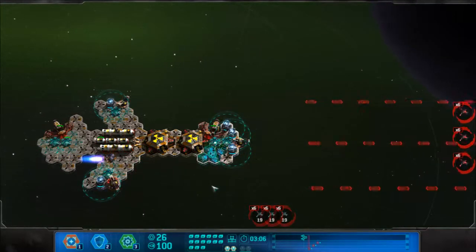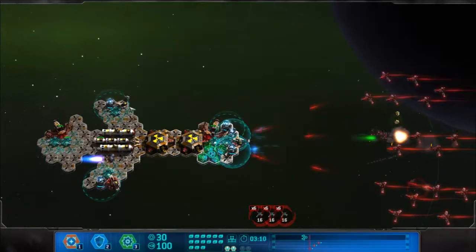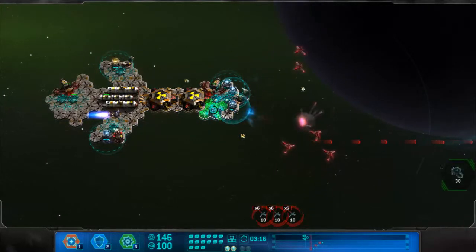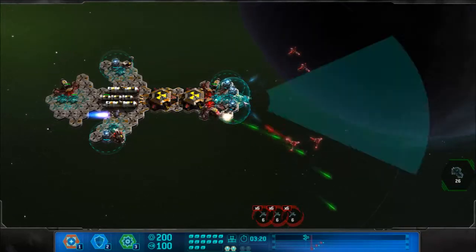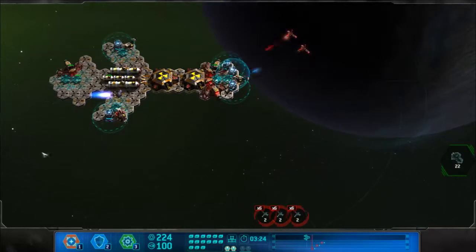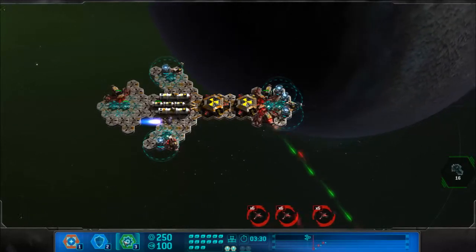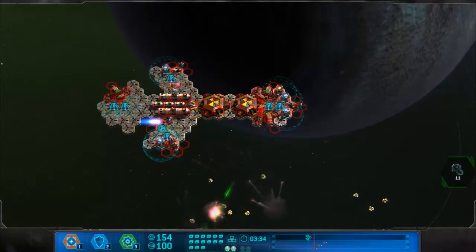The bottom wave is coming now — gotta stay on top of that. It looks like I should be okay. You need the nose cannon specifically for this because you're not in the cone of fire. It's not worth it — as soon as they left they got in the cone of fire anyway. This is why we need shields, to protect our nice things.